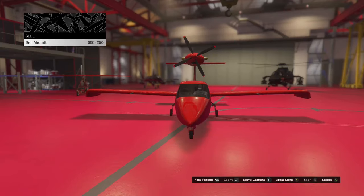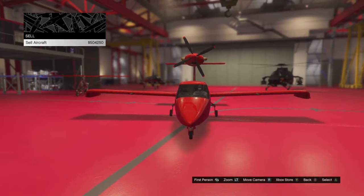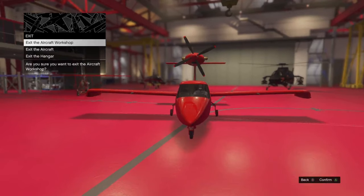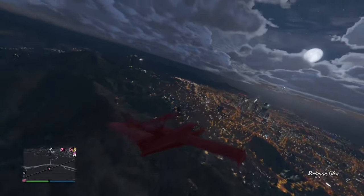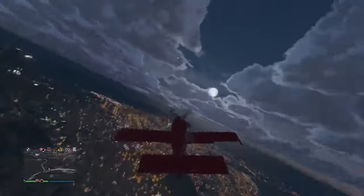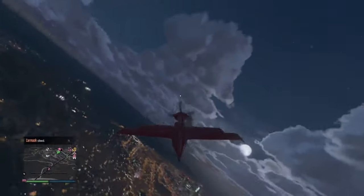Your screen will fade to black and you'll be put back into your hangar, but the aircraft you just sold won't be there anymore, and you will have received the money that it says the vehicle sold for.